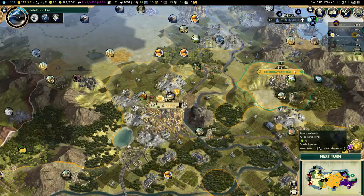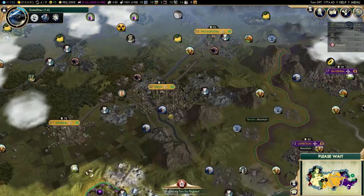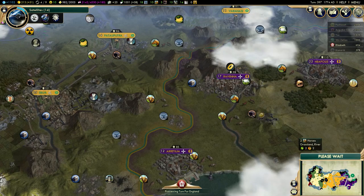I'll get satellites in 14 turns. I'm building the Apollo program in my capital. If I don't screw up, this game should be in the bag, but I need to be careful still because the Romans - while they are not ahead - their science rate is actually quite impressive and they do have rationalism. So that's one of the reasons why I want to move my units east.